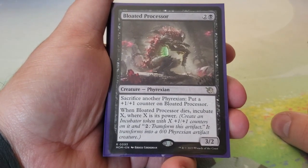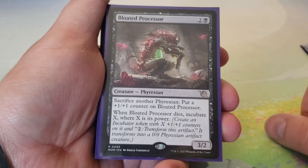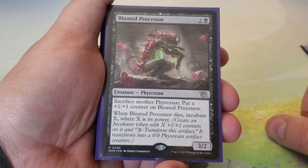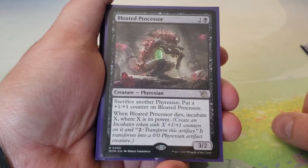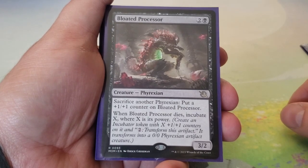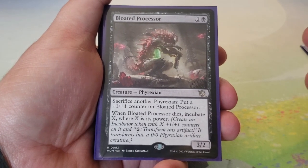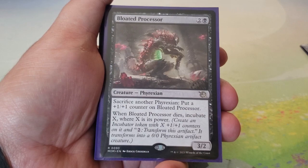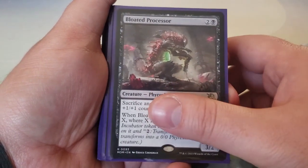Bloated Processor costs two and a black — sacrifice another Phyrexian to put a plus one/plus one counter on it. When Bloated Processor dies, incubate X where X is its power. It can eat smaller Phyrexians like Blight Belly Rat if needed, gets bigger over time, and when it dies it incubates. If you have response triggers to creatures dying, you can make this bigger and hope for a larger incubator.